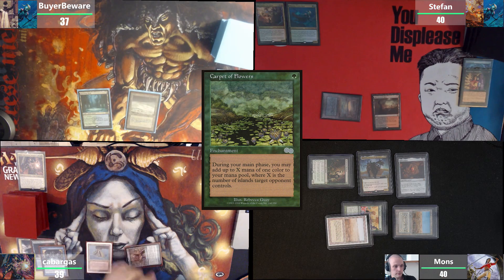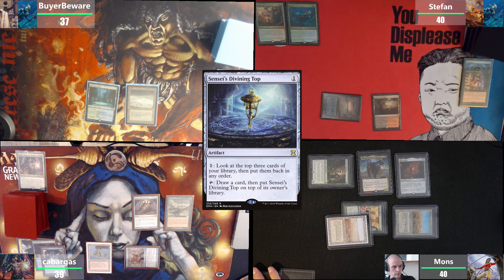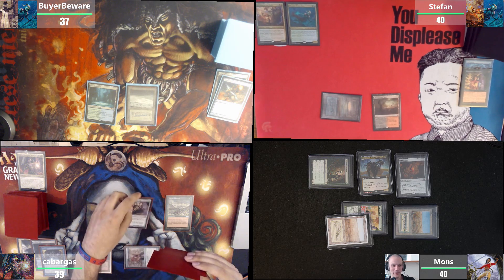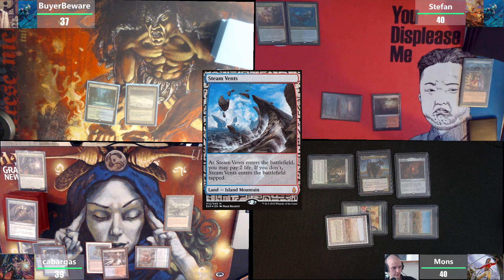Upkeep draw. We're gonna cast a Carpet of Flowers. I will move to second main and target you, using one on Sensei's Divining Top and the other one on activating the top. The game is called Trying to Find a Land — I know that game, I've been in that game a lot. Then we're gonna tap it to draw a card and pass the turn.